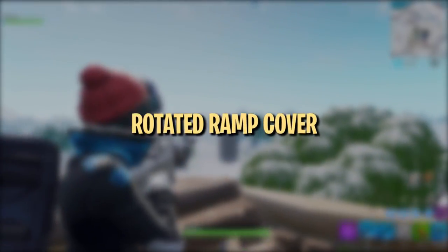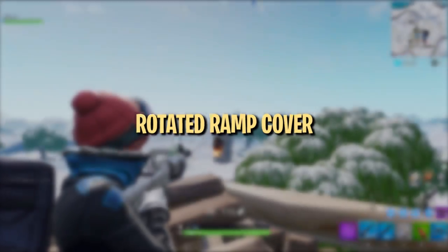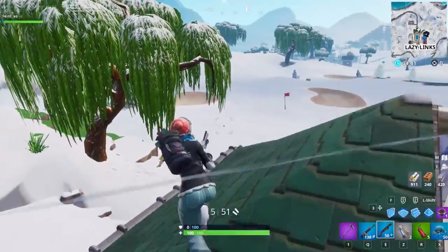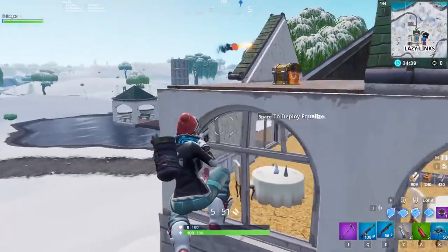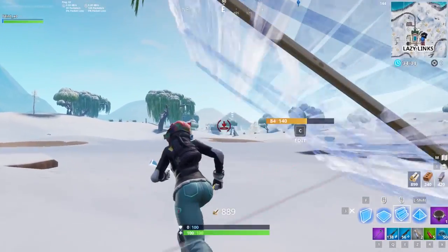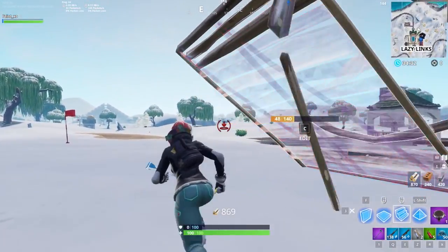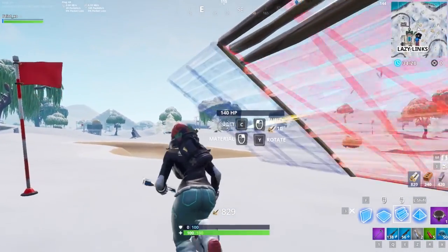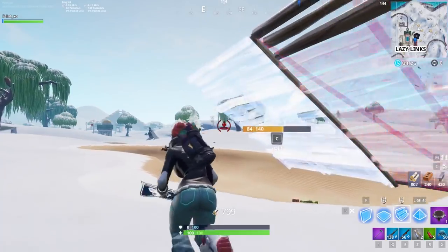For our final editing tip of this video, we would like to show you the Rotated Ramp Cover. This is the easiest editing strategy to recreate and execute in this video, and requires very little technical skill to do. The Rotated Ramp Cover is an easy way to block enemy fire coming at you from a specific direction while you're trying to make a rotation in an open area. Unlike building walls, the ramp cover also protects you from shots coming from above.